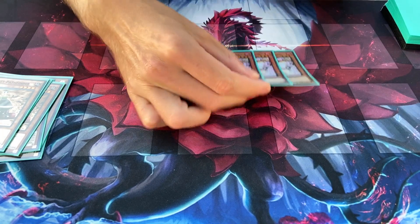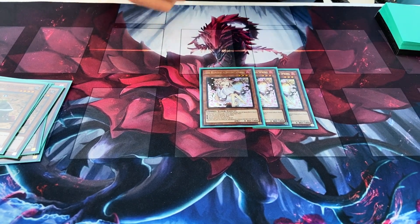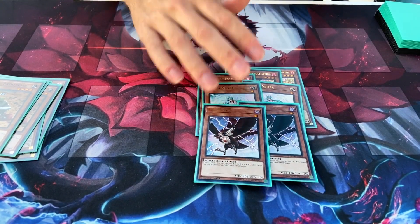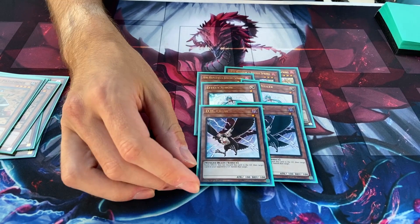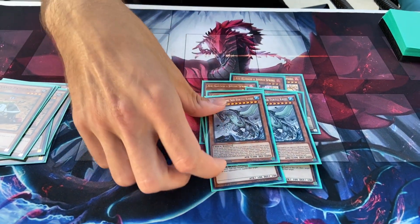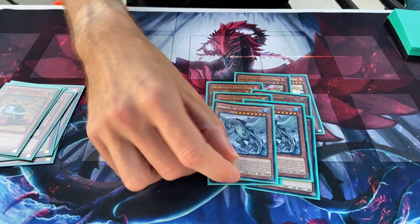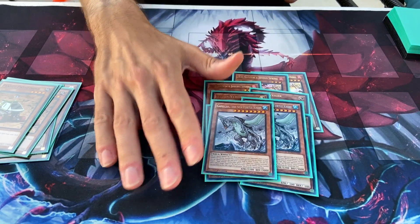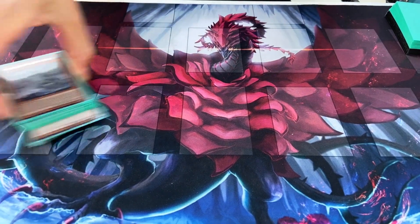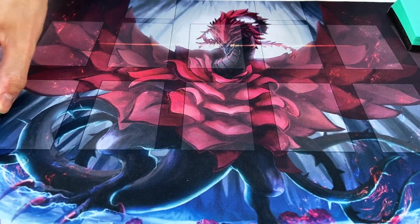And like I said, it's hand traps galore. We have three of the big bath water baby, as John likes to call it. Two Effect Veiler, two D.D. Crow. You can run any hand traps you want, but I prefer these ones because I think they're the best for the current format. And then two Gamma Seal, because the way this deck's strategy works is that if you attack into your opponent's stuff and swing for game, if all they have is a Gamma Seal on their side of the field, it's an automatic game if you can swing in with all four of your Numeron monsters at once. And that's it for the monsters — it's a small monster count because this is really all you need. You can fill the monsters up with whichever ones you want if you want to go pure.